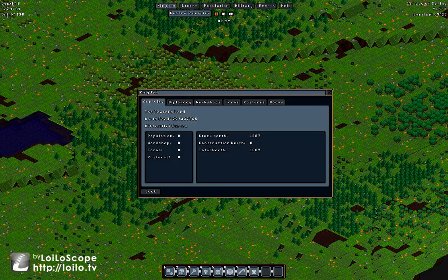At the very top of the screen we have all our menus. This is the kingdom menu — it gives a general overview: our population is nine, how many workshops, farms, pastures, and total worth. Total worth is very important because the higher it is, the more furiously the goblins come after you — upgraded armor, bigger meteor ogres, more experienced fighters, warlords.